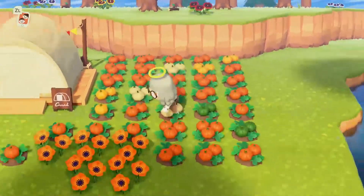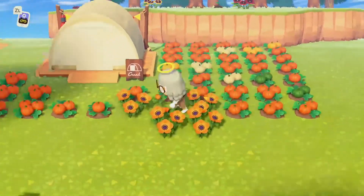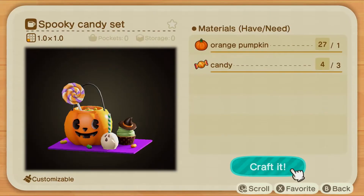Unlike flowers, pumpkins don't break when you run through them, so no worries there. Moving into recipes and why pumpkins are important: I only have one recipe, but you'll notice that you need orange pumpkins and actually candy to craft it. It's also customizable, so we're going to take a look at that as well.